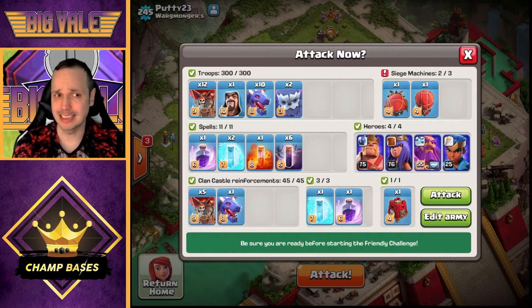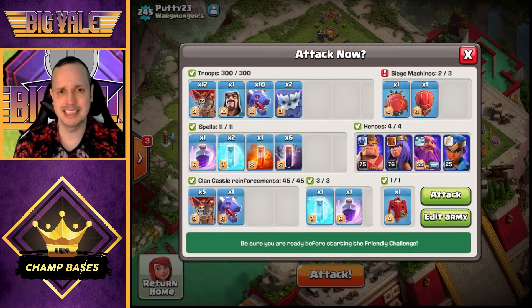For spells, we carry two Rage spells — one in the Clan Castle and one from the spell factory. One is used with the dragons, and the second with the blimp. I carry a Drag Bat blimp that's fairly versatile: if you take down the Town Hall early it can join the main dragon push, or you can send it to take out a high-value target on the back end.